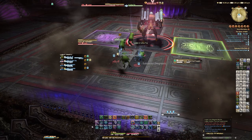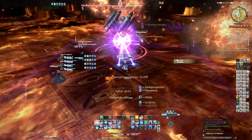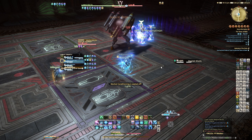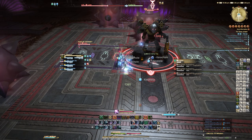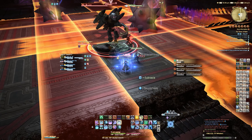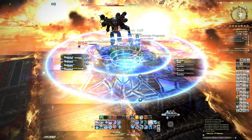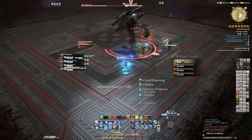Thermal Suppression is a large unavoidable AoE that you have to heal through, and that will happen throughout the fight. Magitek Explosive is where bombs appear in the room. To avoid damage, simply imagine each bomb has a cross-shaped explosion from it, like the video game Bomberman. Stand where there would be no line AoEs from the 90-degree angles of each bomb and you will be fine.